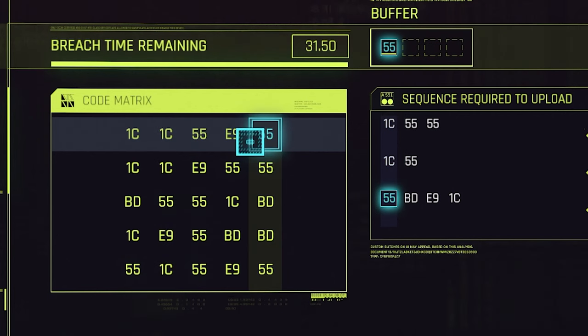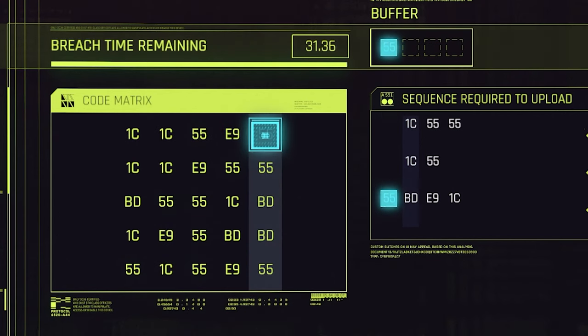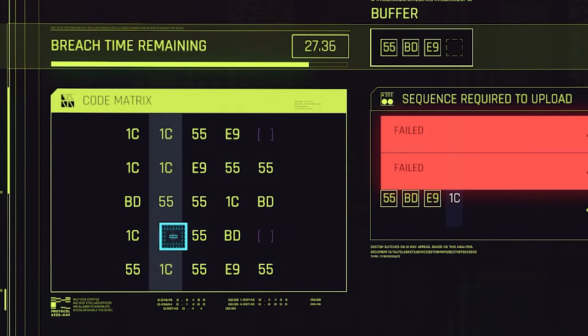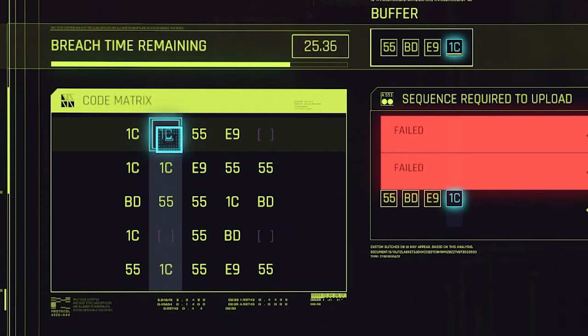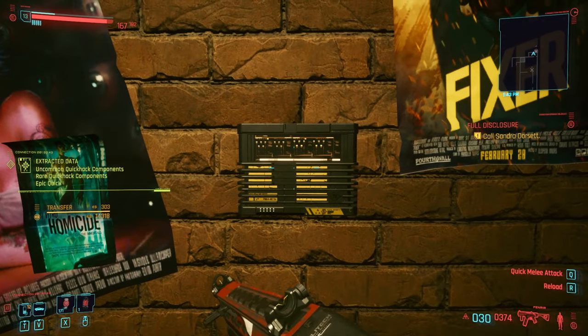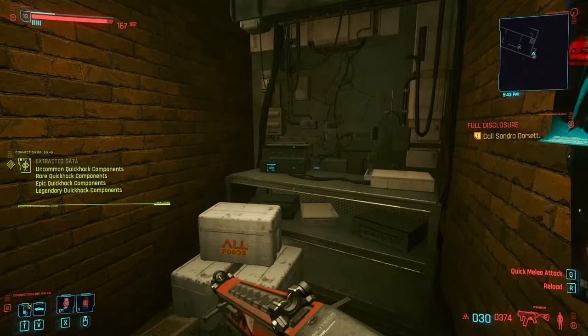To put this into practice — so 55, BD, E9, and you can pretty much press any of the 1Cs you want. That accomplishes the final one. It looks like it gave us 303 credits, which is pretty cool.